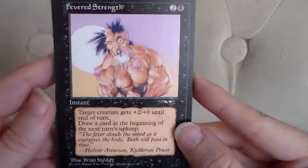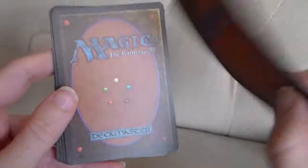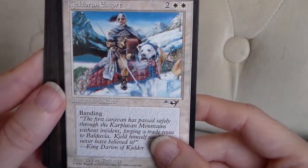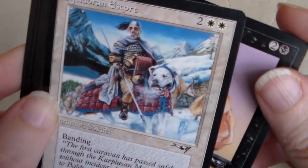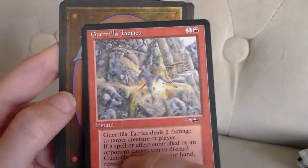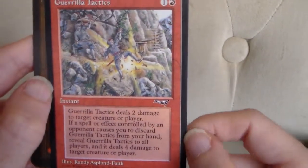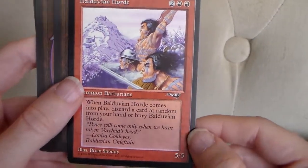Speaking of, Fevered Strength. Kjeldoran Escort. I'm trying to tell if I can see any color difference in the symbol here. I don't think I can — I think my eyes were playing tricks on me. It looked silver for a second. Okay, Guerrilla Tactics. Balduvian Horde.